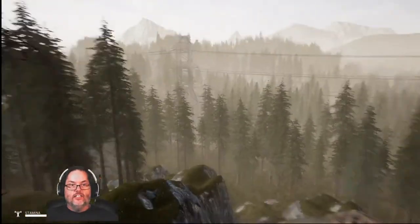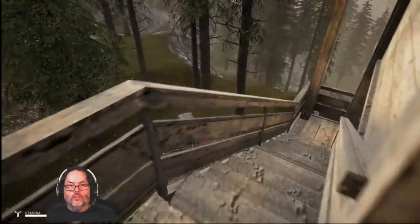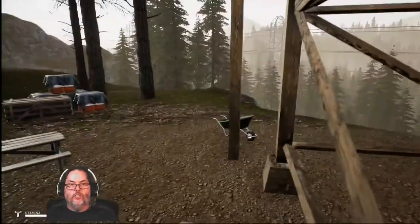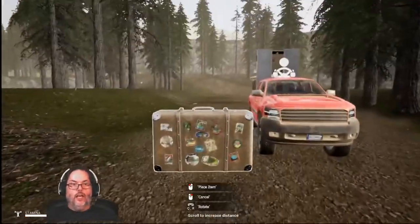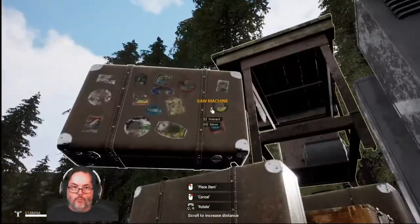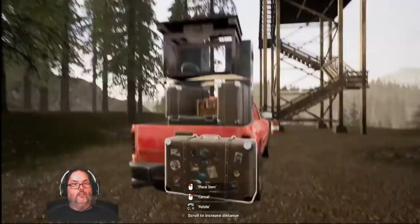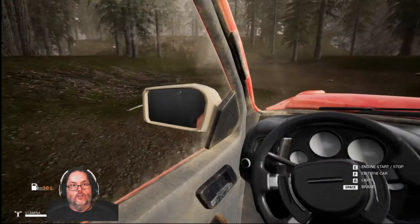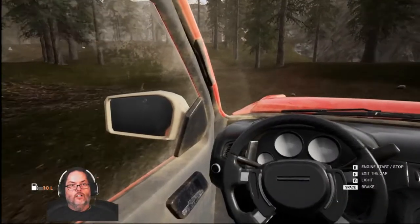We've got a suitcase here — I'll drop it out as far as I can. I came in from that way, just trying to get the lay of the land. That white thing out there is a chicken — if you kill them you can cook the meat and get feathers off it. I'm just trying to make sure I don't run into a bear out here. It did stay — good.